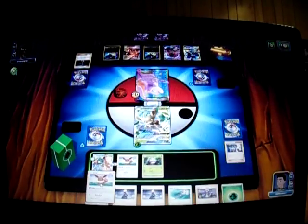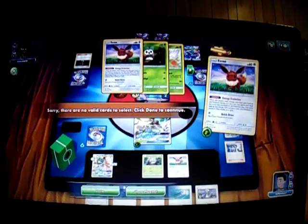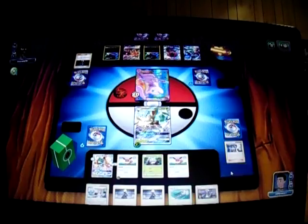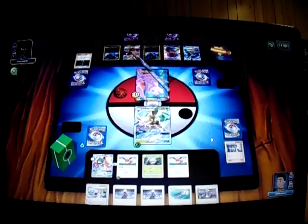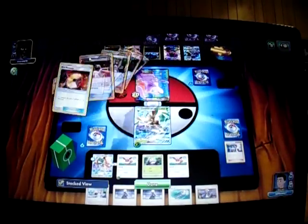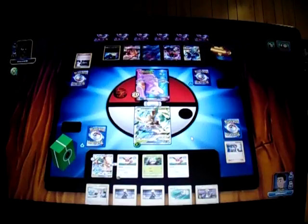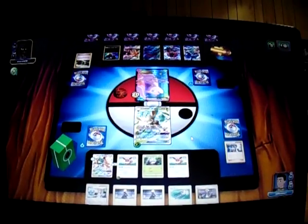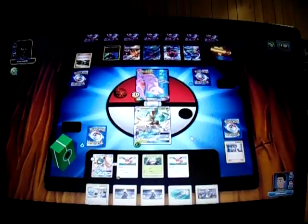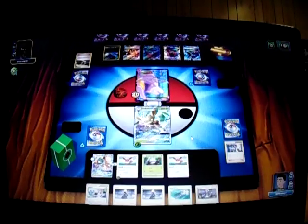I'll drop the other Eevee and attach a Grass Energy to it. I got a passing opportunity but I don't have the right card, so I'm not going to bother. I can Cynthia next turn anyway. I'm going to pass. On my opponent's turn they need a Double Colorless Energy too to knock out the active. There's a second Zorua — that's what they searched for. They discard a Fighting Memory and Guzma. One Zoroark GX comes down. It's going to trade, discarding one to draw two, and attach a Metal Energy to Solgaleo. It's going to pass.